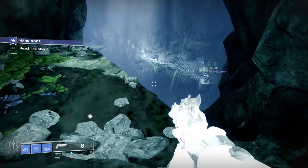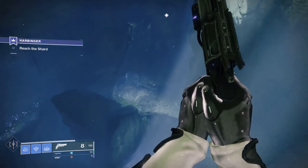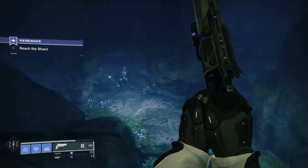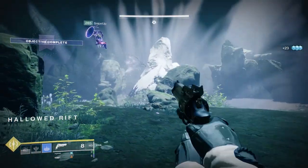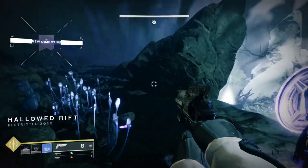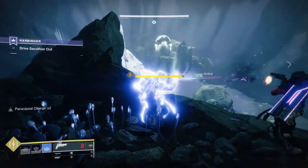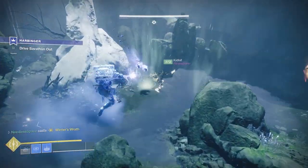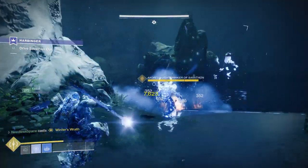Jumping into the portal actually takes you back to the area where you completed the original Hawkmoon quest, but it's going to be slightly more difficult this time. Make your way to the Shard of the Traveler, killing adds and bosses, until finally you get the Hawkmoon to drop. Unlike the original Hawkmoon, this Hawkmoon has random rolls — that's why this quest is repeatable, so you can get your hands on the exact roll that you want.